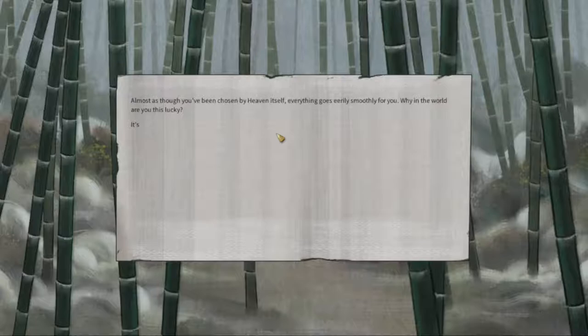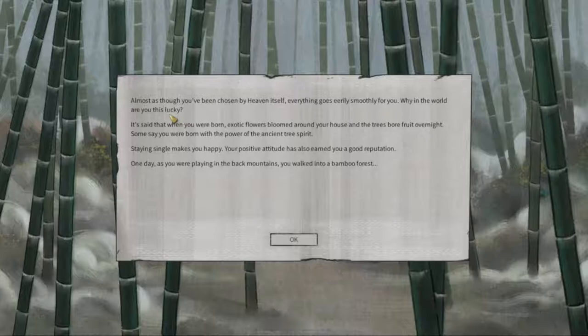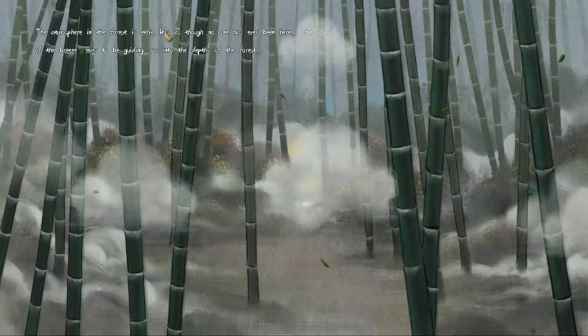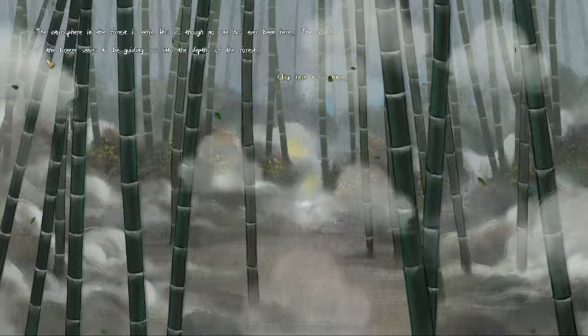Alright, we are back. Here's some text: almost as though you've been chosen by heaven itself, everything goes eerily smoothly for you. Why in the world are you this lucky? It's said that when you were born, exotic flowers bloomed around your house and the tree bore fruit overnight. Some say you were born with the power of the ancient tree spirit. One day as you were playing in the back mountains, you walked into a bamboo forest. The atmosphere in the forest is eerie, as though no one has ever been here, and the breeze seems to be guiding you into the depths of the forest.